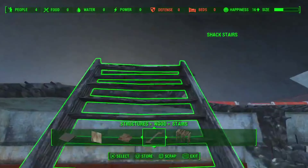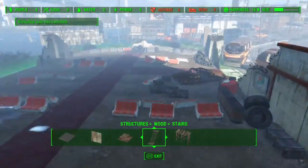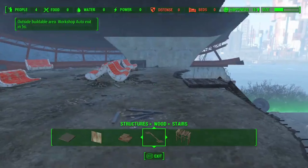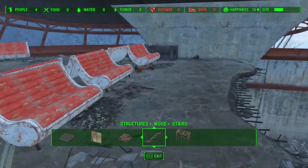Don't forget to build stairs up here. When you build stairs up here, it allows you to gain access to the Brotherhood of Steel side of the airport directly, so you don't have to walk around — sometimes people forget that. This upper layer doesn't really give you much room to build, though. You pretty much have this little lip, and then you can't go beyond that for your settlement.